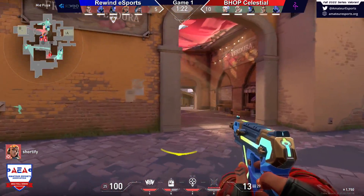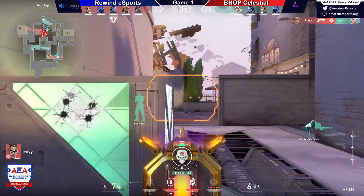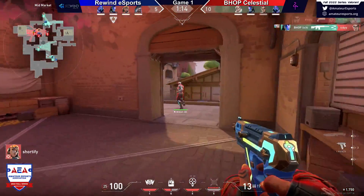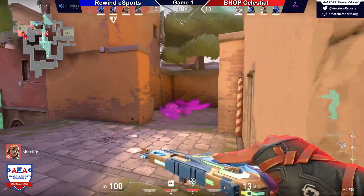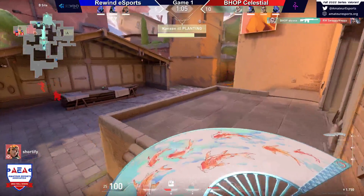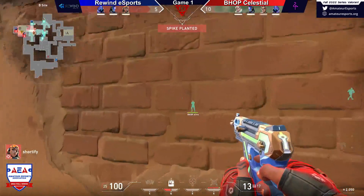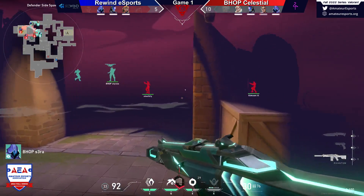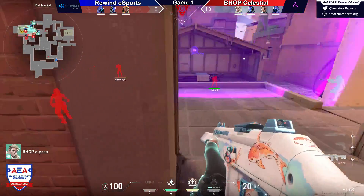Couldn't quite find Spicy there. Spicy's down to one with the op — big disadvantage now for Bhop. Until... I'm gonna eat my words. Able to find the pick with the Deagle there. They do have B sight completely though. And these lower weapons, you can play close enough angles that you can get your 1v1s — I don't mind this position because they have all of B and if you get close enough angles they can make this really hard to retake.